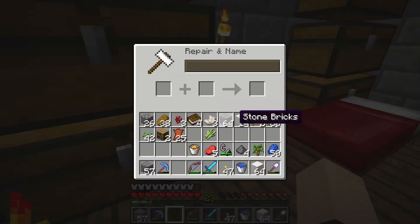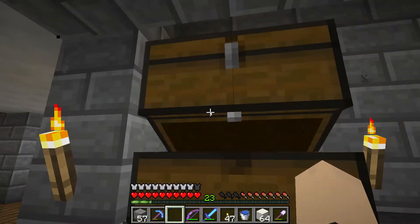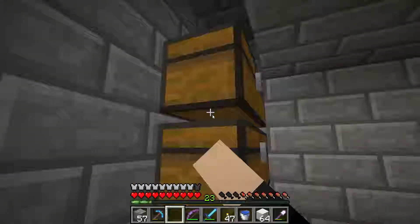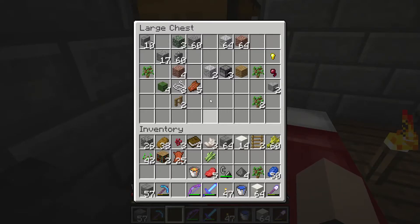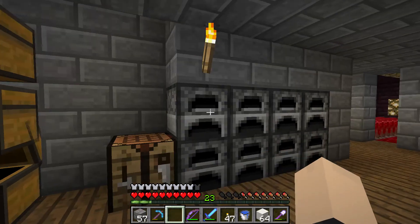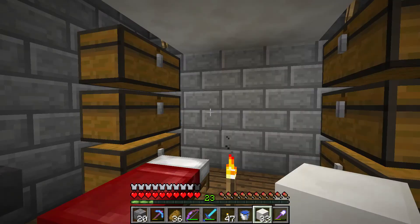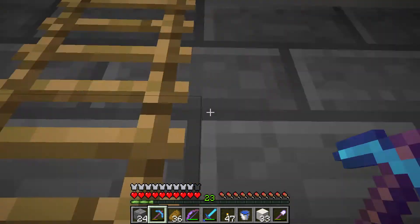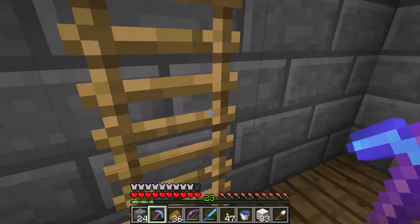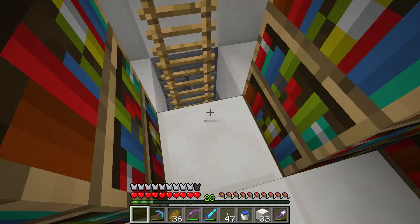Do we even have any sand? Oh crap. We need an update where you can make sand out of gravel or something — that'd be really nice. I will be back with some sand. Eventually I do want the whole entire underground base entirely in quartz, because I think that'll look way cooler.